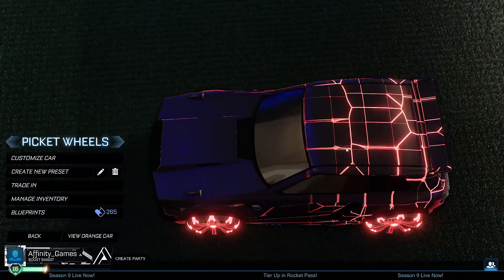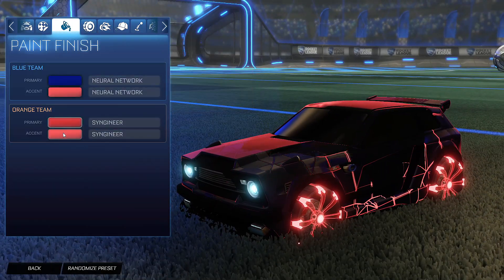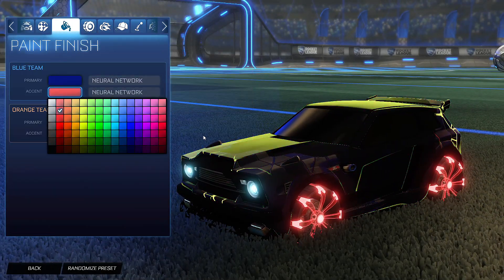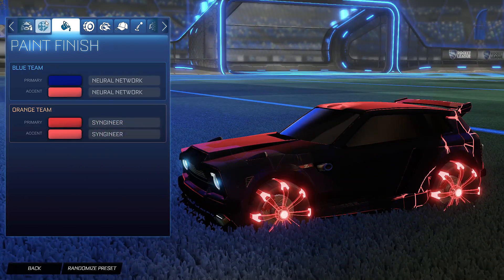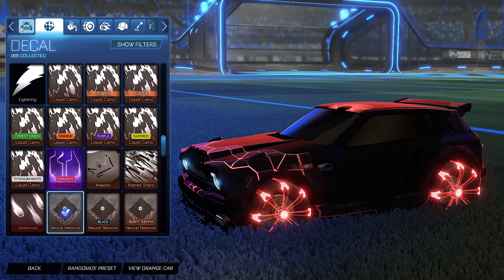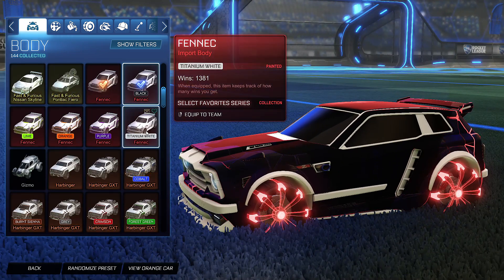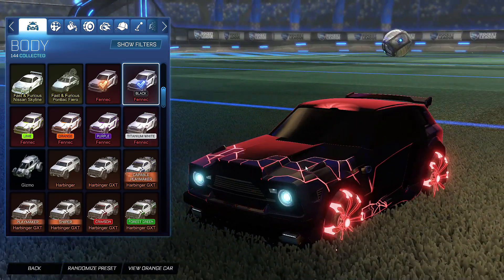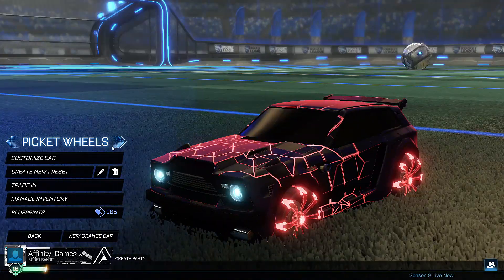Over here we have the Neural Network again. This time we're using a very pale red to try to match the color of the other items. Maybe titanium white would work on the car to try to bring this color in, though it's not going to be the same color white. The wheels aren't my favorite, but if you really like the wheels, this is what it's looking like.